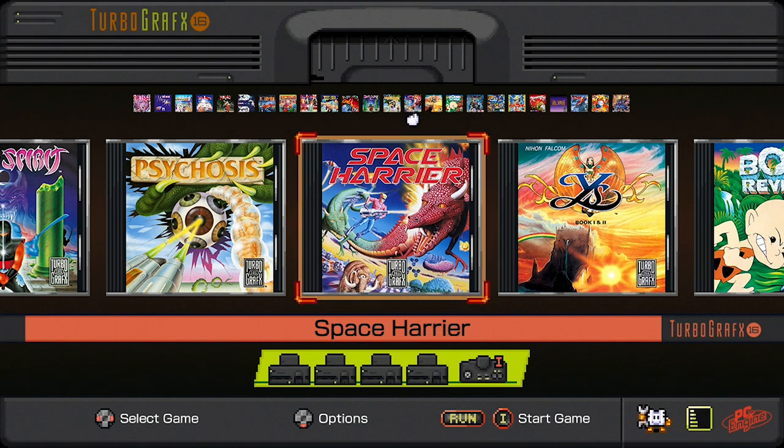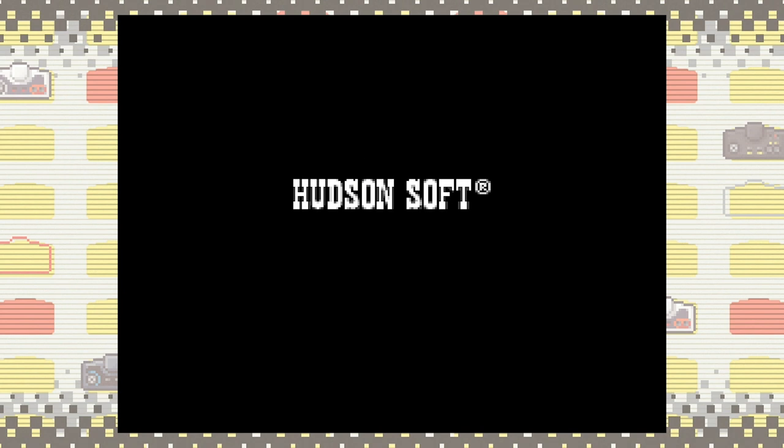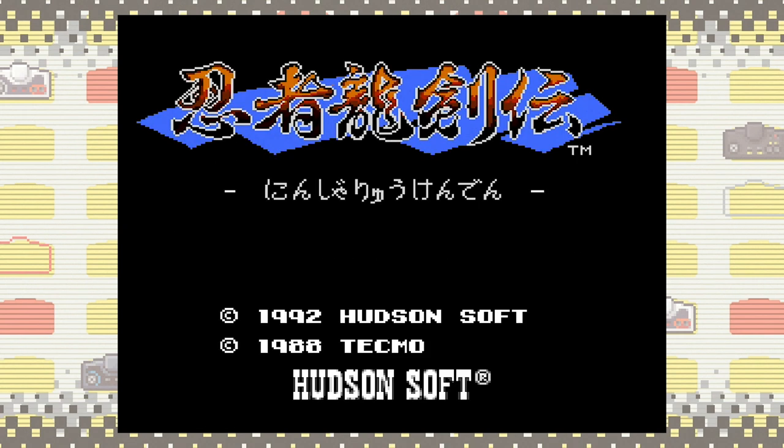Subscribe to the channel - when we've got mods for the PC Engine or TurboGrafx-16, I'll be covering those and working closely with developers to get tutorial and teaser videos out. One last thing not yet confirmed but suspected: the processor may be underclocked, just like the Sega Genesis Mini was. An overclocking mod may be needed to improve performance and address some reported shimmering in certain games. These games run perfectly on the Sega Genesis Mini so they should run fine here too. Please subscribe, give the video a thumbs up, and let me know in the comments if you have one or have the TurboGrafx-16 pre-ordered.